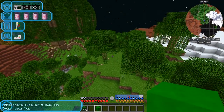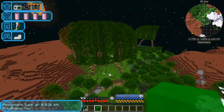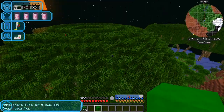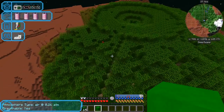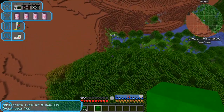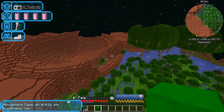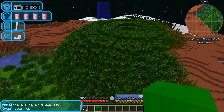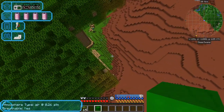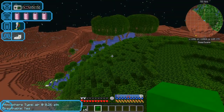We're on deep swamp now. In deep swamp you get these big trees - when I say big I mean massive trees. Even apples floating around! This particular one's got three trunks but they get cut off at the borders of the biomes. There are mobs underneath it of course.